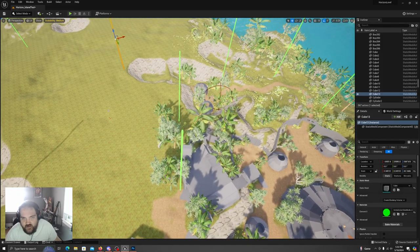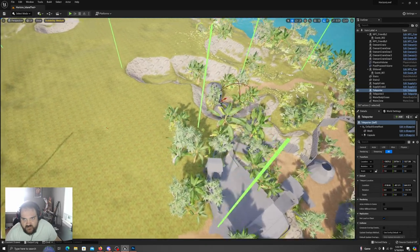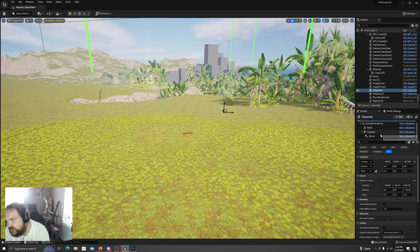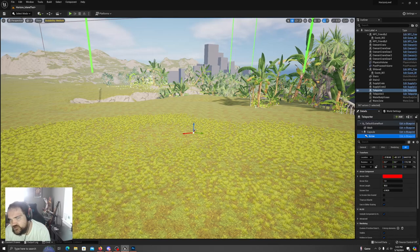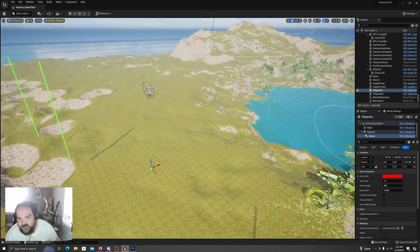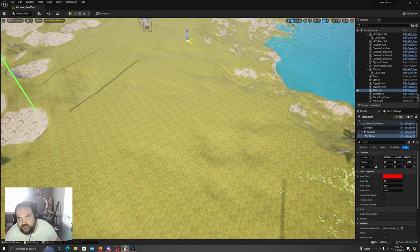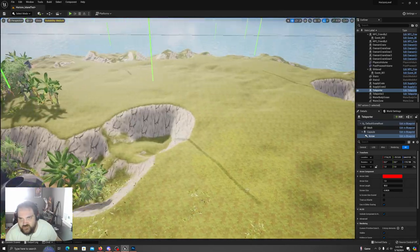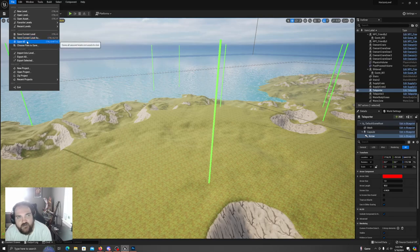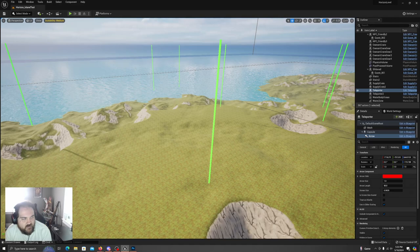I'm going to select this teleporter — we have an arrow. I want to make sure the arrow indicates the right destination variable, so I'm going to move this and see if it goes to the right area. I'm just trying to make sure everything is good to go.